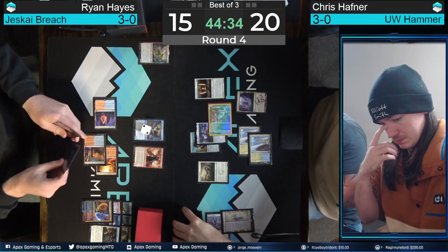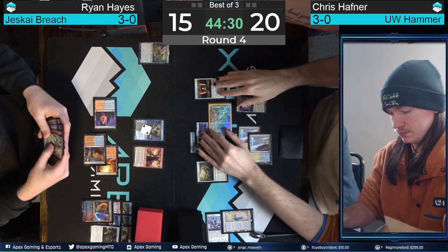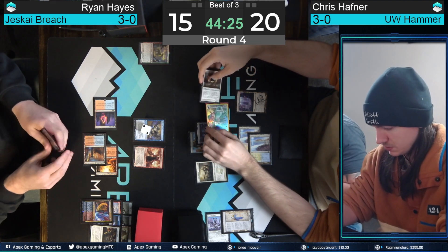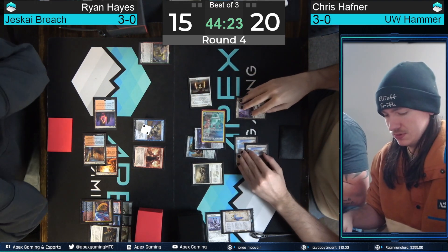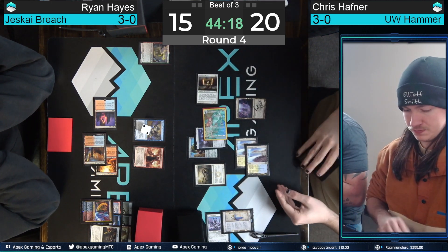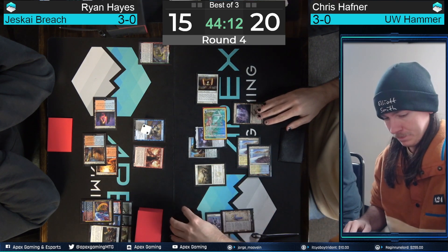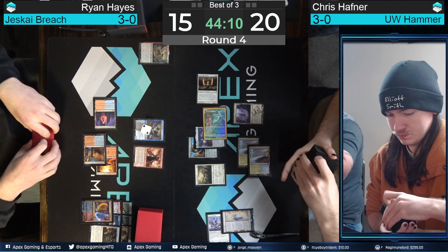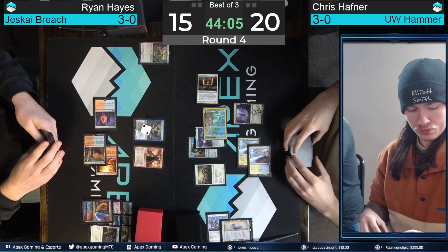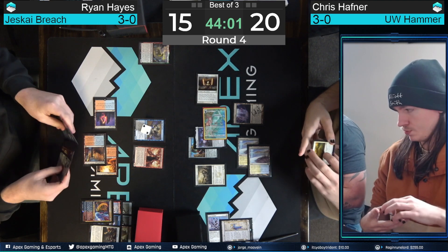We're going to suit up both equipment to the Construct and it's going to rumble in for a ton of damage. We can do one more with the Inkmoth Nexus — the Construct is currently a three-three, can be a four-four. That's a 14-point attack at the moment. We're also thinking about attacking with Stoneforge Mystic. I feel like this is a pretty easy eat-Stoneforge-Mystic and then hope you peel a way to kill both creatures. I'm seeing a Teferi, an Expressive Iteration, and what looks like a Lightning Bolt in Ryan's hand.